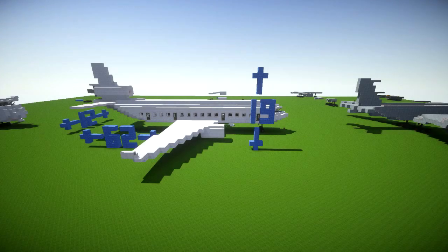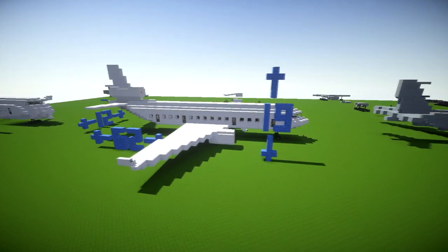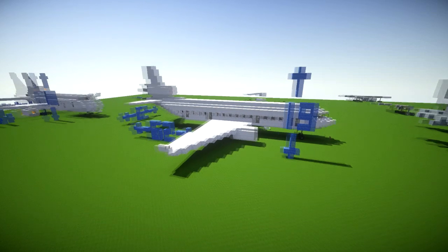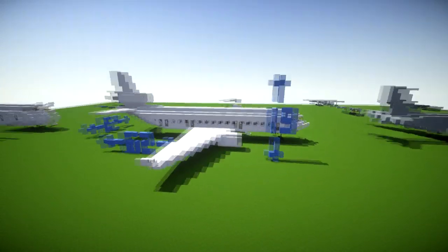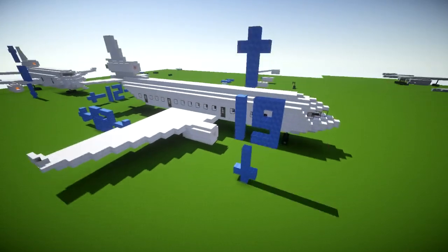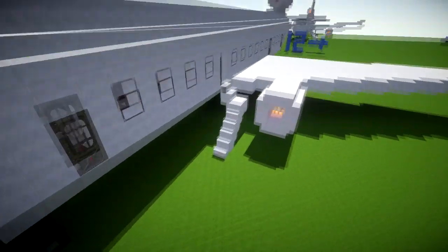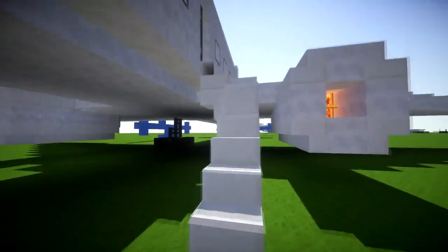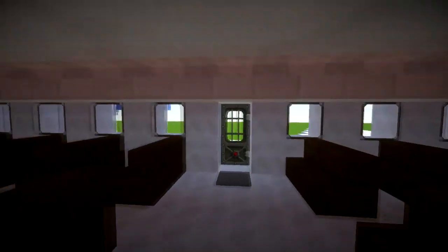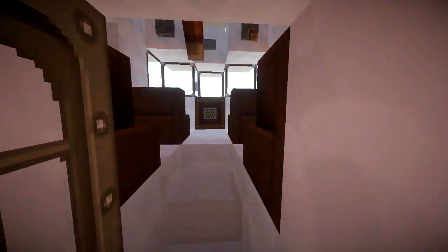Hi guys and welcome back to another Minecraft tutorial. Today we're going to be learning how to build a McDonnell Douglas MD-11, which is a three-engined medium to long range wide-body jetliner. It's actually pretty big — not as big as the Boeing 747, but it still has quite a lot of room on the inside. You can see it goes down quite far and has a nice cockpit as well.